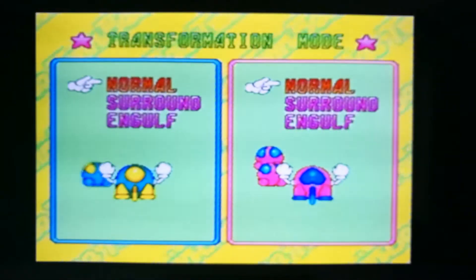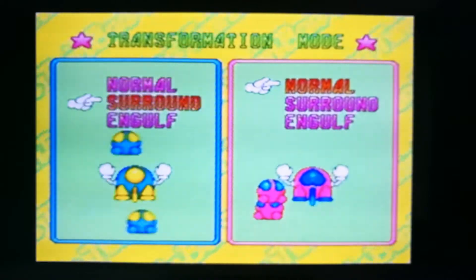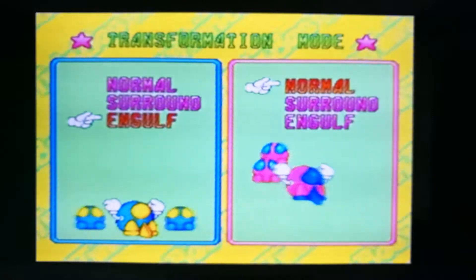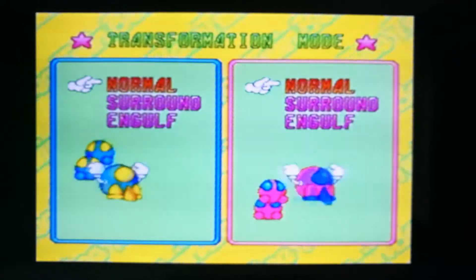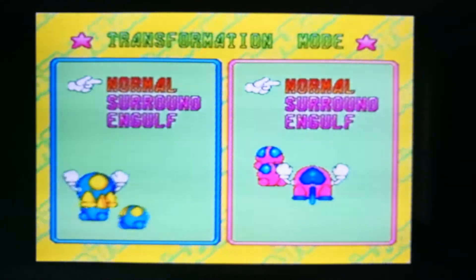So here, as you can see, you can collect these little ships that follow you around. You can have them surround you or follow you around like this and they shoot as well. I always have them like that because you can make like a snake tail - you can get quite a lot of them and sort of aim it to shoot at the baddies.